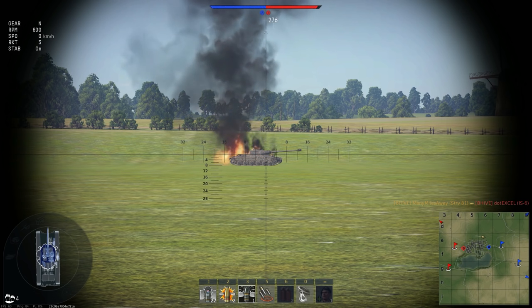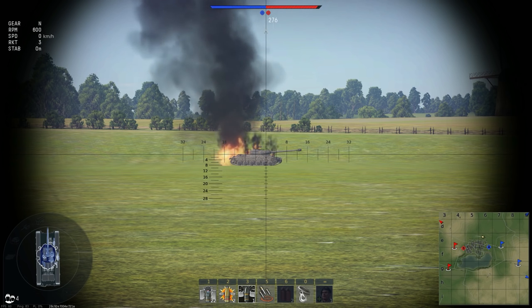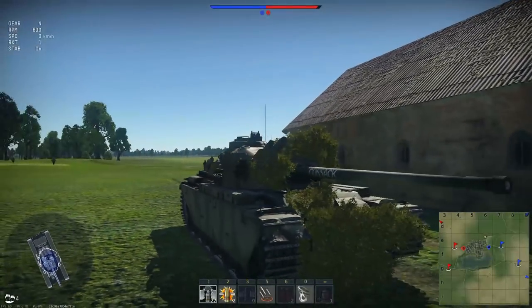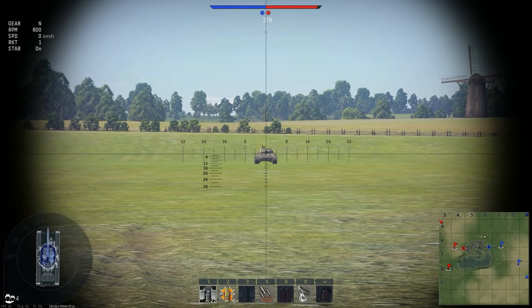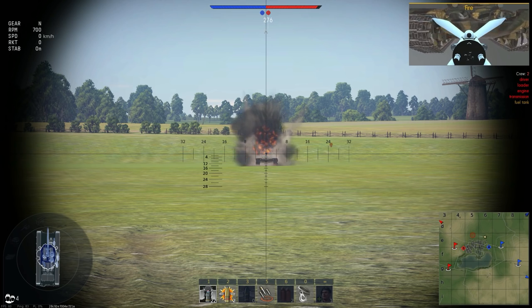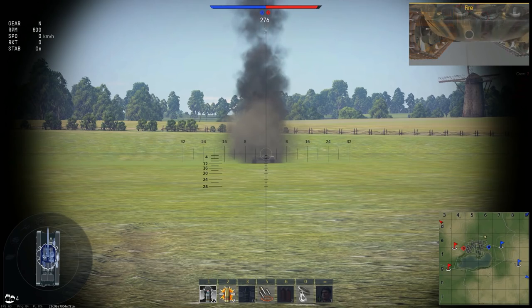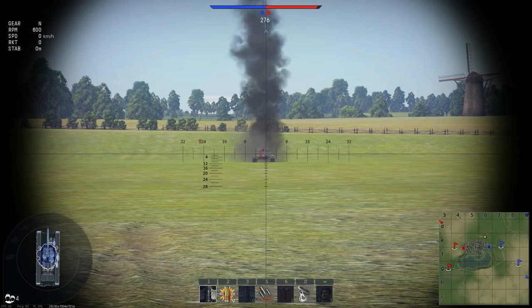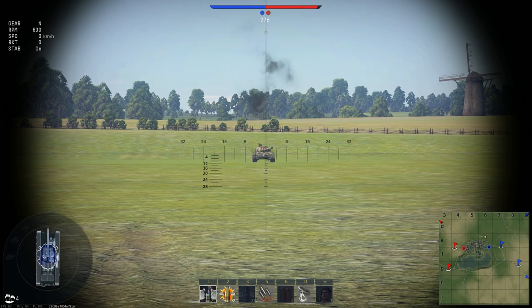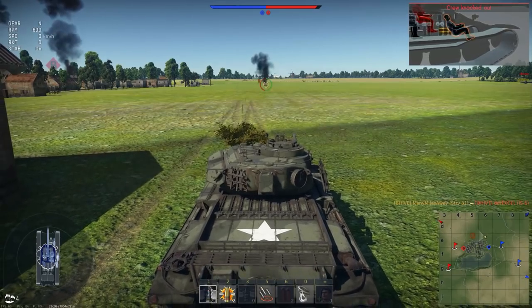Side shots are easily capable of destroying the IS-6, and that's pretty prudent no matter what gun you have. You can do this with M82 shot on the 90mm guns for the Americans, both the short and the long-barreled versions. If you have the missiles on the STRV-81, you can try firing them — the missiles will go right through the frontal plate of the IS-6 without much of an issue. Even if it doesn't kill him outright, it's going to do serious damage and most likely immobilize him so you can finish him off with a 20-pounder gun.